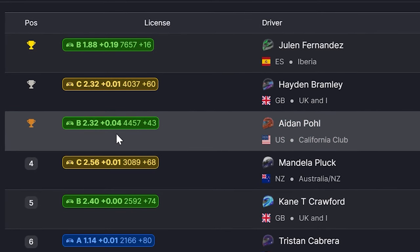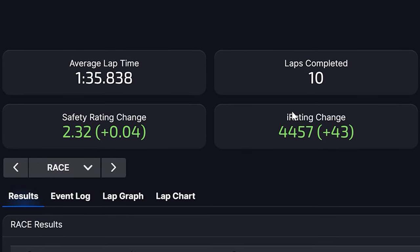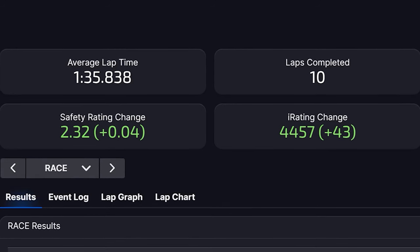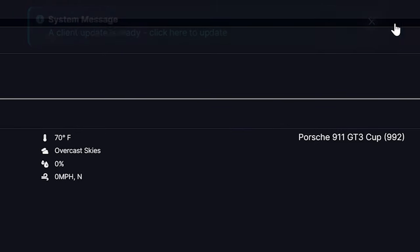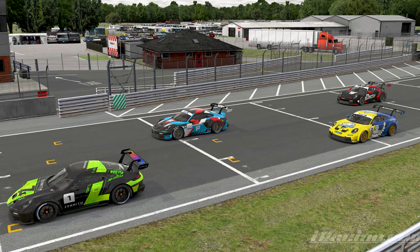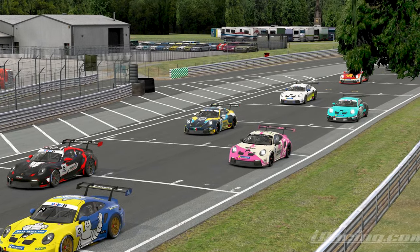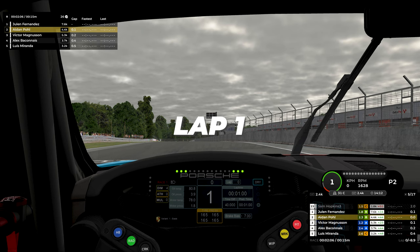Here are the results for race one — our race was actually fairly clean. Only a few off-tracks as our only real incidents. Green in both iRating and safety rating. There's a client update — don't mind that. Let's get into the next race. Back at Alton Park, this time as car number four starting in P2, with a 35.3 qualifying time, still six tenths behind Julian who won the last race.